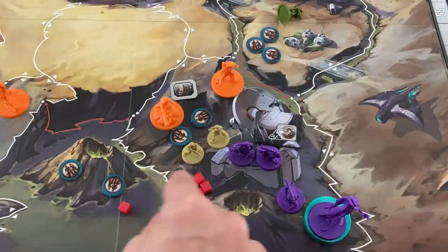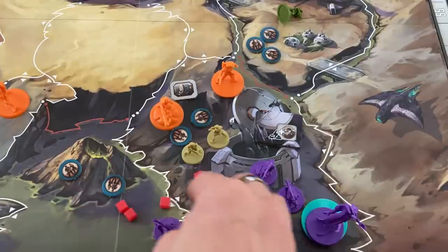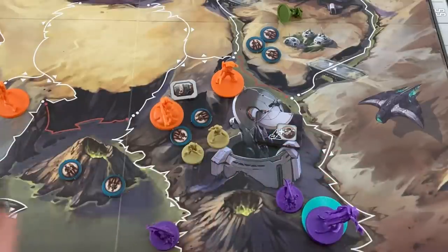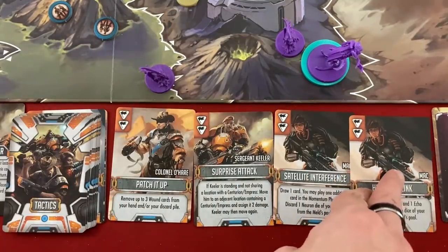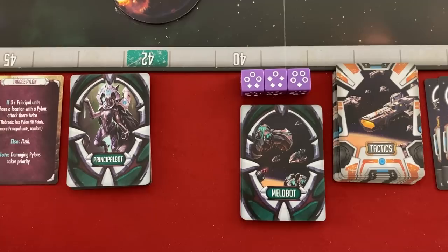Now doing five damage — it's my turn to choose first, so I hit the Empress. Then the AI removes a legion. Then I hit the Empress again. Then the AI removes a legion. Then I hit the Empress again. She has three life left and almost no defenders. This is not how the game usually goes! I'll get six victory points for killing her. Drawing back up to four cards.